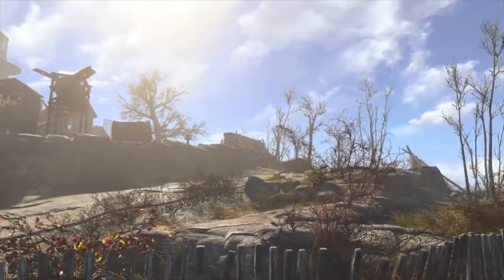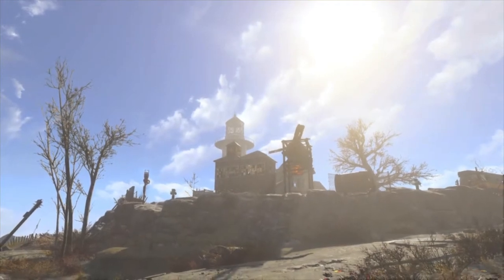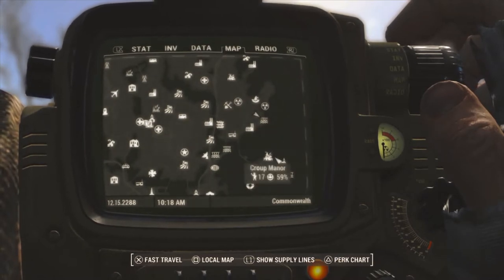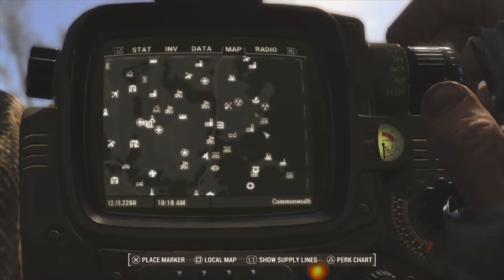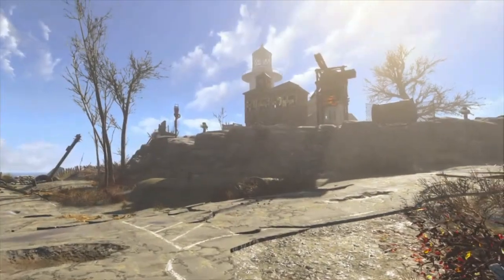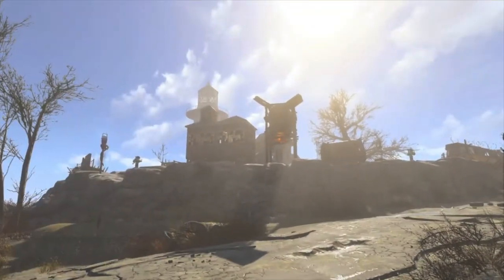Hey everybody, welcome back to another video. Today I'm showing you a settlement that I built here at Kingsport Lighthouse in Fallout 4. The last video I did was at Croup Manor, and these two settlements are both kind of run by the Minutemen in my playthrough. This settlement is connected to that one in a couple different ways.